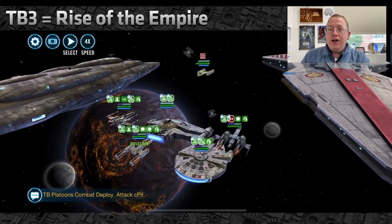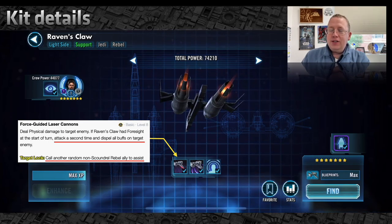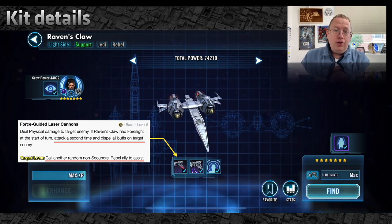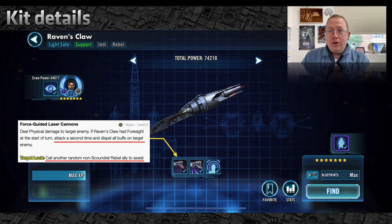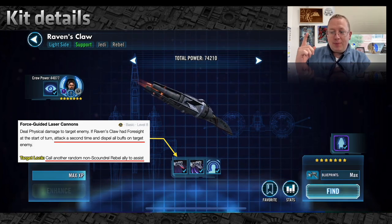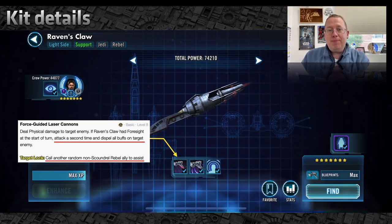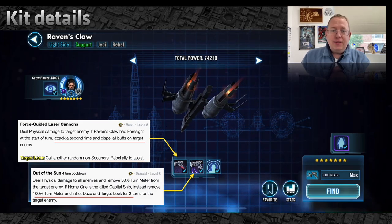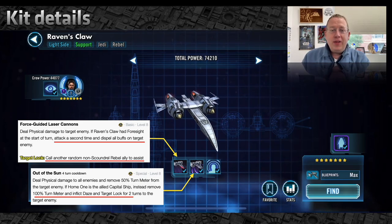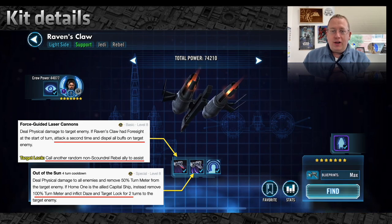Let's look at the kit. It's rather complicated with a lot of wording, so I'll highlight the important details. The basic is essentially Han's Millennium Falcon — it will attack twice, double-tap, if it starts its turn with Foresight, and it will usually have Foresight. Secondly, if you're attacking a target-locked enemy it will call another ally to assist, like the Falcon. Whenever an ally assists, Home One gives them bonus protection up, and whenever Biggs assists he applies Taunt — and when he Taunts he recovers health and protection. The second special is an AoE that cleanses all turn meter off the target enemy — up to 100% — and inflicts Target Lock, which again triggers bonus protection on Biggs.